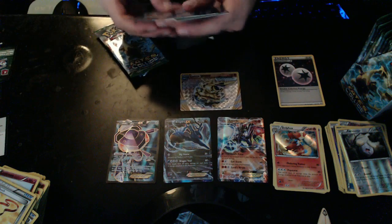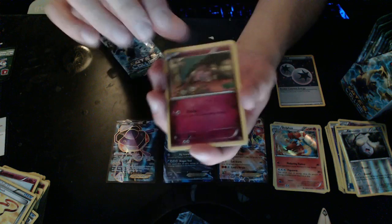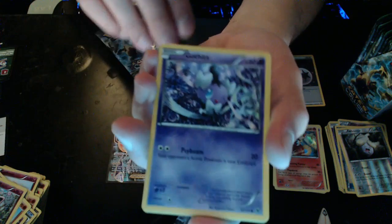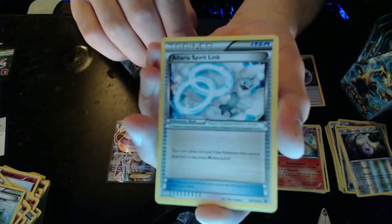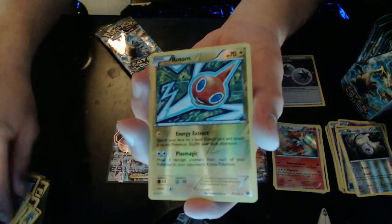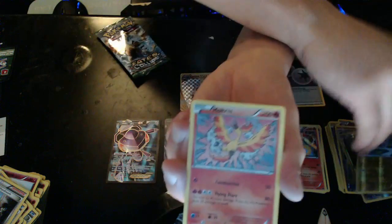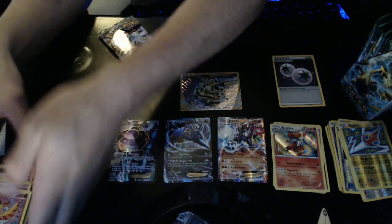Green code — three, two — there's that. Shabam! We have Snubbull, Riolu, Deerling, Jigglypuff, Gothita, Chaos Tower, Altaria Spirit Link, Team Rocket's Handiwork, and a Reverse Hollow Rotom — heck yes! And we have a Moltres. Yes! Moltres!